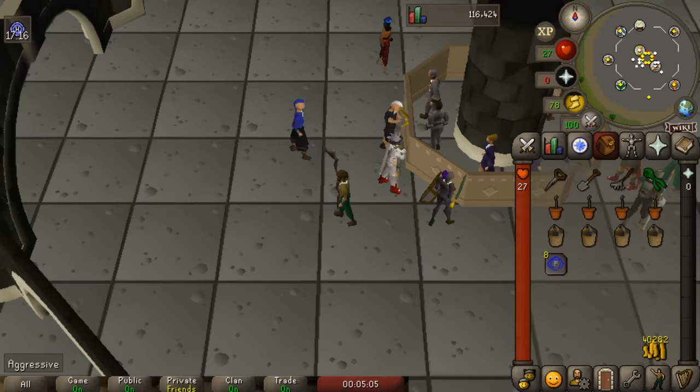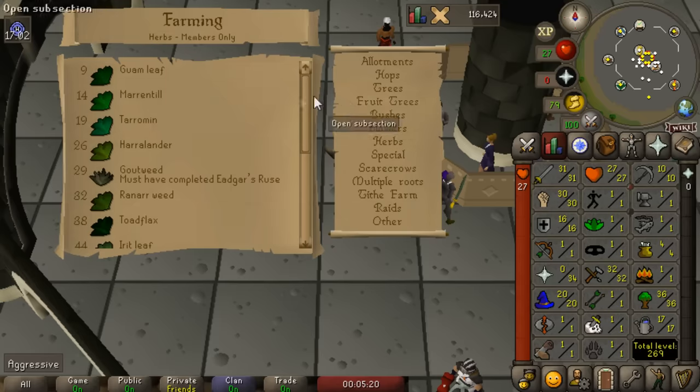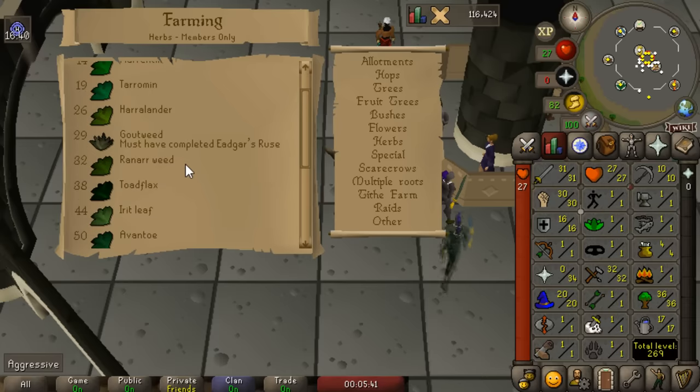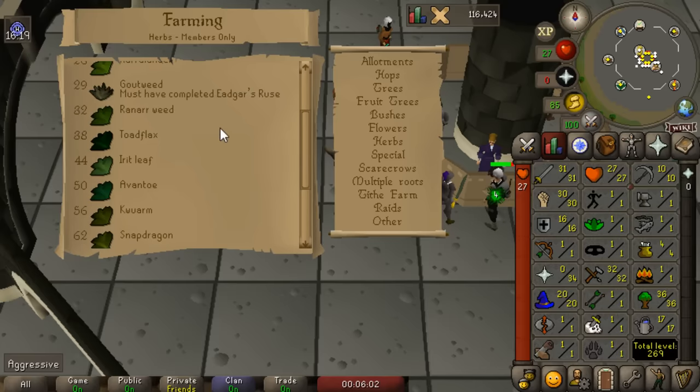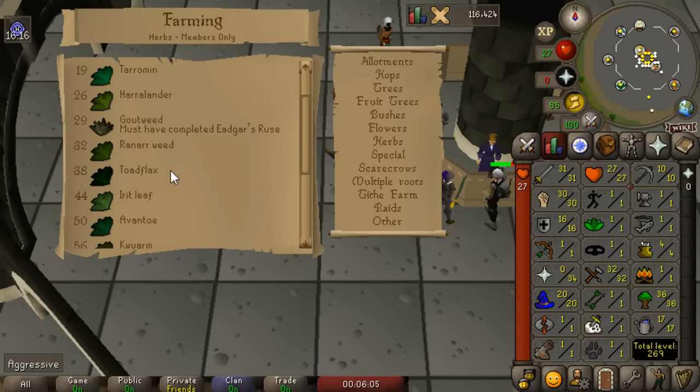Now that we've finished Fairy Tales Part 1, let's quickly have a look at the requirements for different herbs. The first profitable one most people are aware of is Ranar Weeds, and you might as well start growing them as soon as you get to level 32. Even if you don't farm anything besides Ranar Weeds you will slowly and passively level up pretty quickly. At level 38 is Toadflax, which is also extremely good. I'd recommend sticking to Ranar Weeds and Toadflax at the beginning because they are the lowest level and are some of the more profitable herbs anyway.